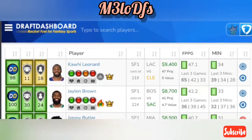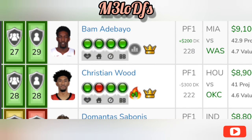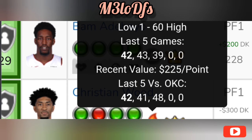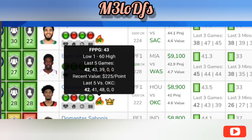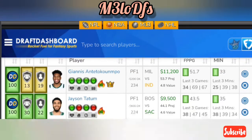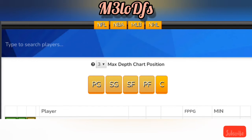Next play: power forward — Christian Wood. He's $8,900 on FanDuel and $8,600 on DraftKings, with a 41-point projection against OKC. He's been dominant against them — 42, 41, and 48 in the last three matchups. OKC ranks 28th against the position, so Wood should dominate on the boards and in the frontcourt. Love this play for Christian Wood at power forward.